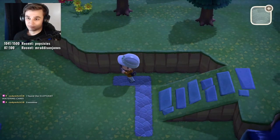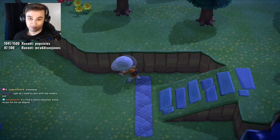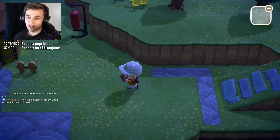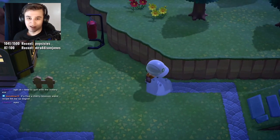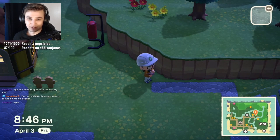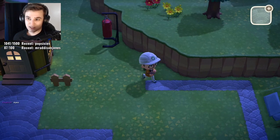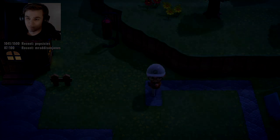How many times have you aimed your shovel or your terraforming tool in one direction only for the game to be like, nah, you wanted to go this direction instead? A tile indicator to tell you which block you're placing something on or which block you're destroying is a much needed feature that seems like it should have come naturally with the ability to terraform.